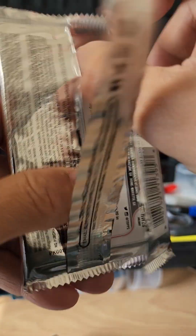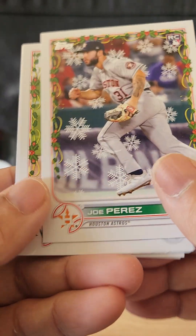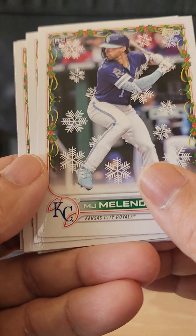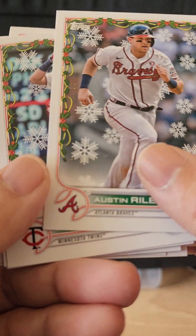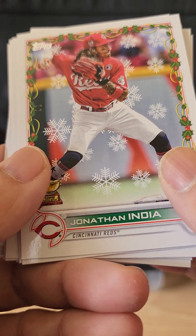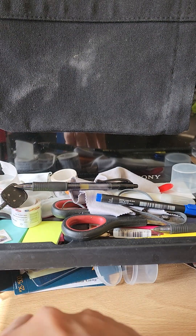I might have passed right by and didn't even notice. Pack five: we have Chris Bryant, Perez back to back — Salvi Perez — a Melendez rookie card, Alec Thomas, a Morales rookie card, Austin Riley, Gio Urshela, Jonathan India, Dansby Swanson — now a Cubby.